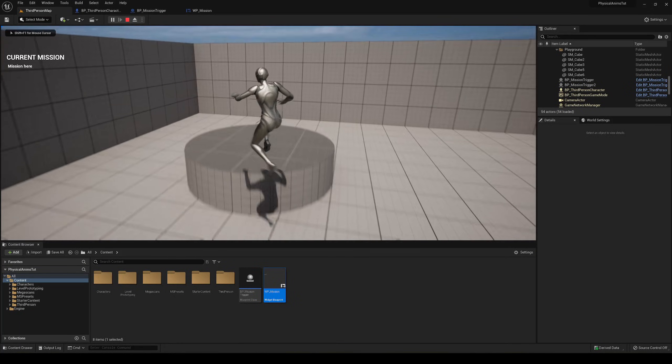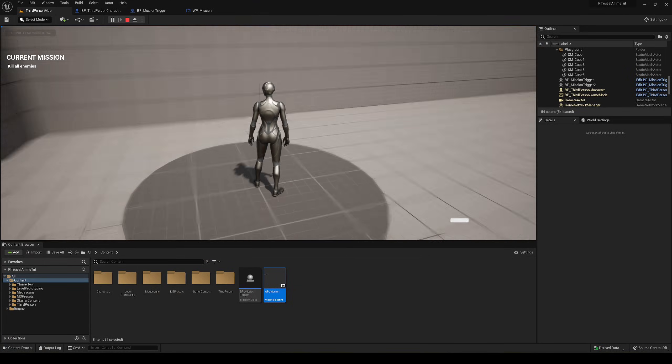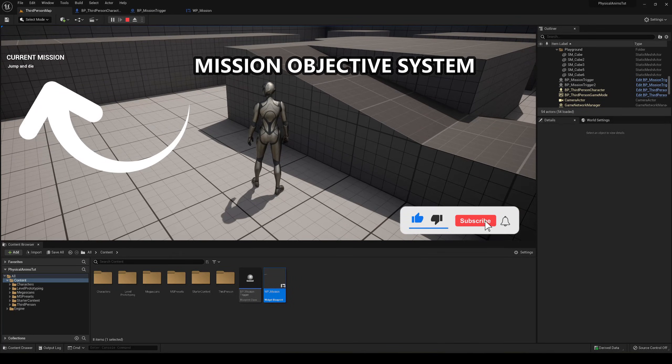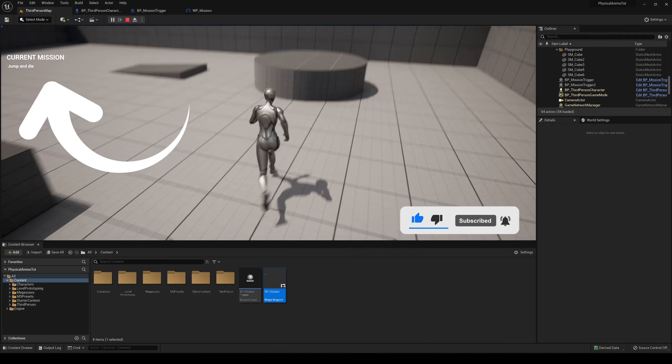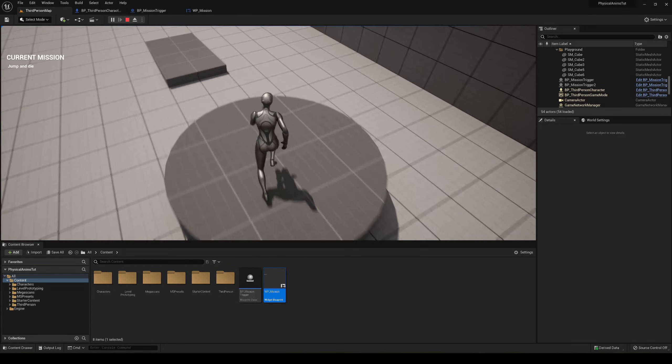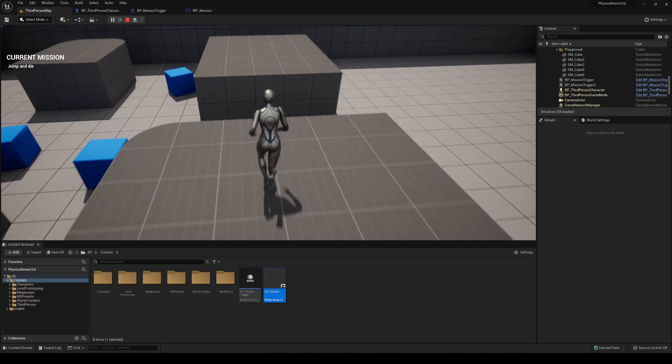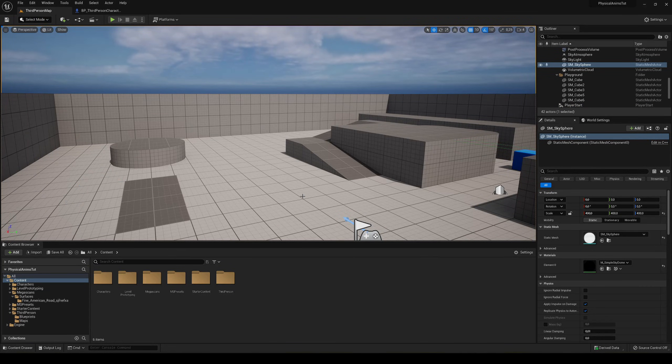Welcome to a new Unreal Engine 5 tutorial. Today I'm going to make a very simple and easy mission objective system. When you pass into a certain zone, there will be a trigger, and then you have a UI that will display the mission or objective and basically tell you where to go. It's going to be very easy to follow, so let's get started.